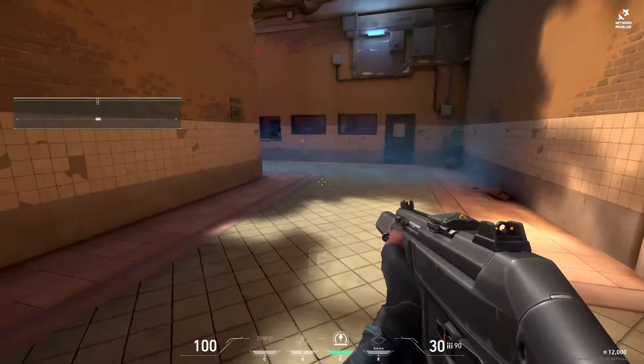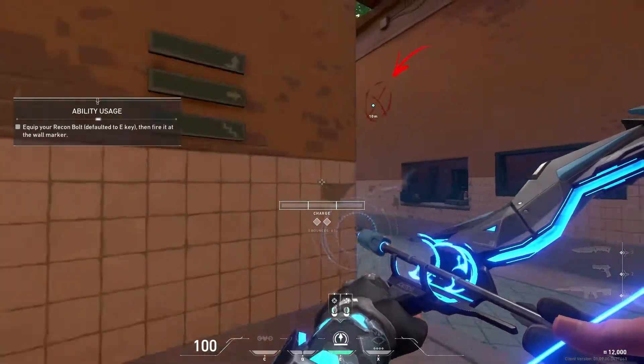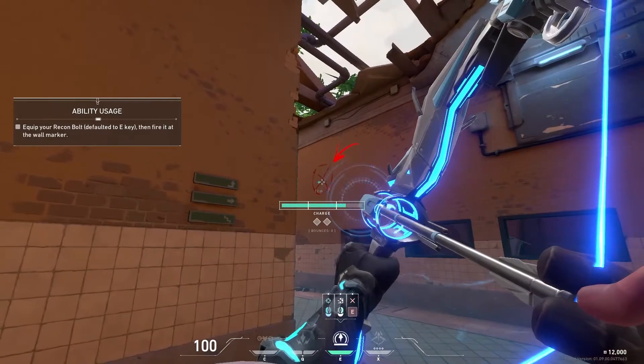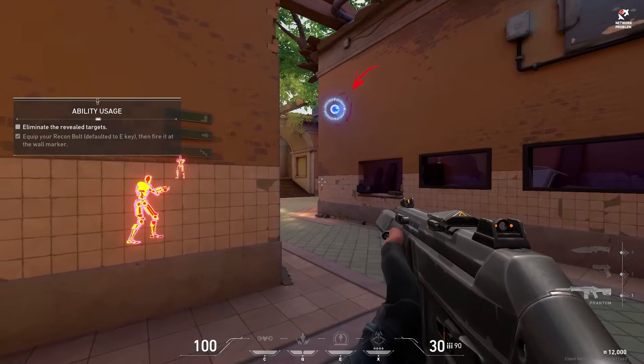Every agent's abilities are different. See what your bow does by shooting that wall. And there they are. Use your intel to take them out one by one.